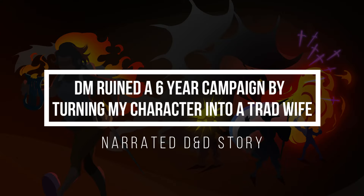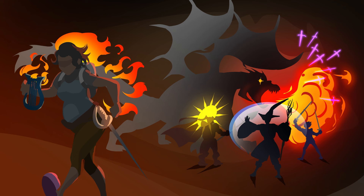A DM ruined a 6-year campaign by turning my character into a trad wife. This campaign was based around the Danmachi anime setting, where normally you'd get a special perk depending on your dungeon performance — like running away a lot might eventually give you a skill called Coward that increases movement speed when fleeing. In this campaign, you got a skill every 3rd level with rarity and ability determined by a D100. They were all created by the DM with no real bias, and there was even a chance to get no skill at all. Add a DM who thinks NPCs should have the same importance as players, and this system was doomed to fail from the start.